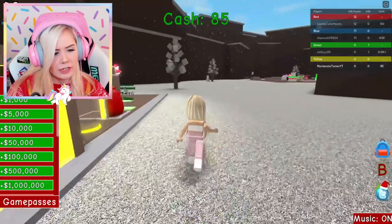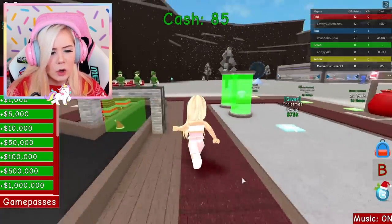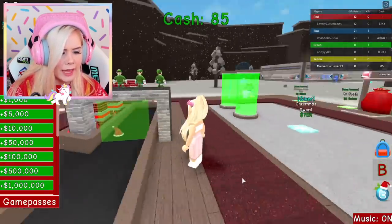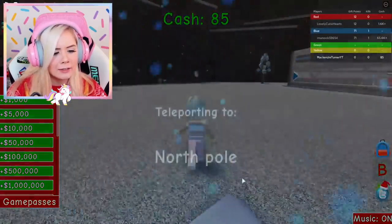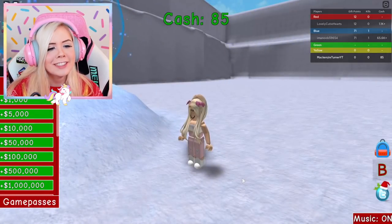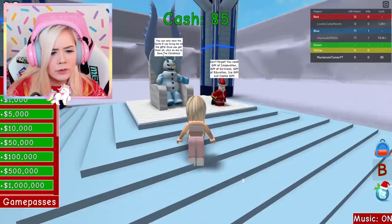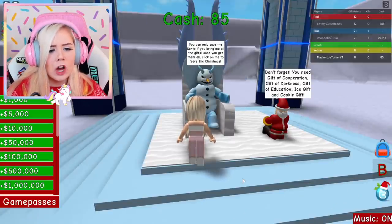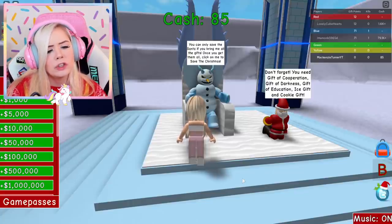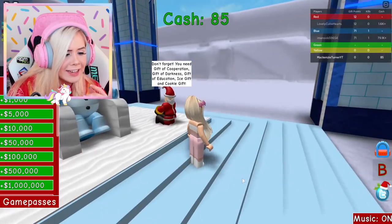Let's see if I can earn money anywhere else around here. This person is building up their factory too — her place is looking much better than mine. I like this carpet on the floor. She is producing those hats very quickly. What is this little floating portal in the air? Teleporting to the North Pole! Look at this place — this is what the North Pole actually looks like. I need the gift of corporation, gift of darkness, gift of education, ice gift, and cookie gift. Santa's in handcuffs right now — we have to save Christmas.